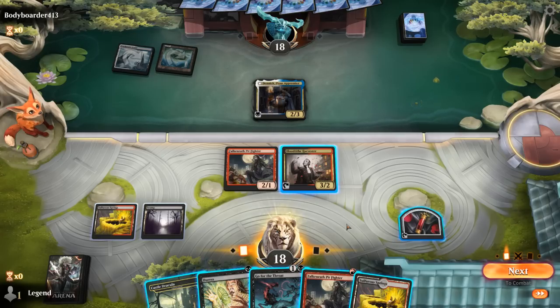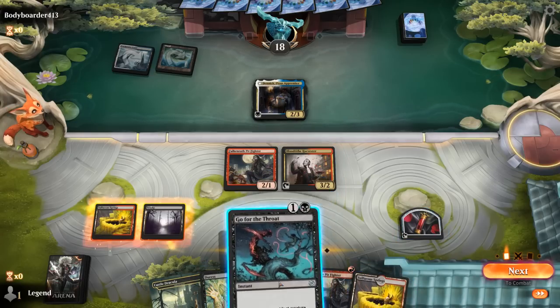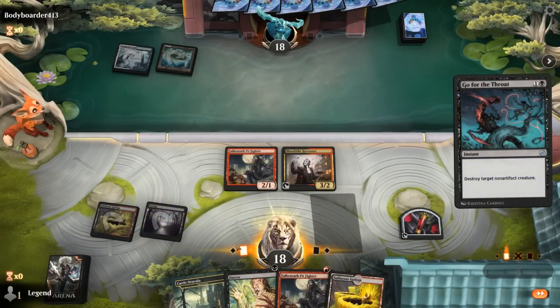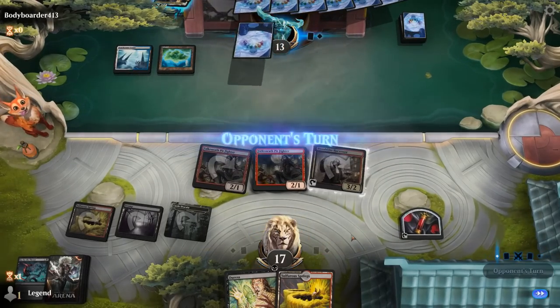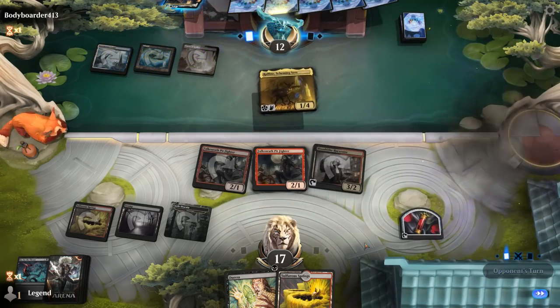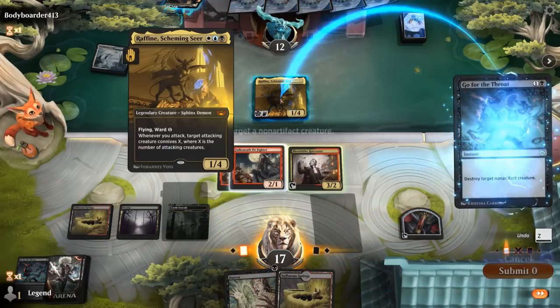We could just Go for the Throat, play another Pit Fighter, and then next turn have a look with Duress, although for Soldiers or Legends they typically don't have many targets. So let's go ahead and take out Dennick and add a Pit Fighter to the board. We can also use Pit Fighter's ability to maybe draw more cards. We see Raffine — and a convenient Go for the Throat — so yeah, we're not going to find any targets for Duress. Let's just take out Raffine and keep on attacking.